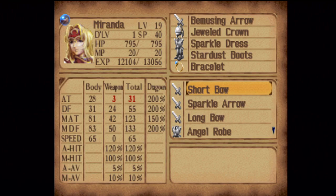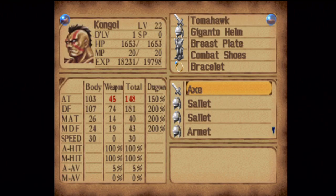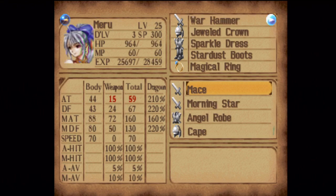Miranda probably would be better, actually, but since I don't really plan on using her, I'm going to use Rose in her place. For Meru, I also want the Magical Ring. Even if I had the Dancer's Ring, and were willing to use it, I'd still rather have the Magical Ring over the Dancer's Ring for this part.